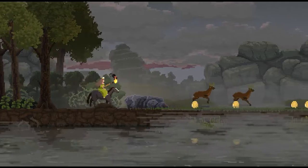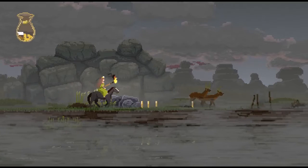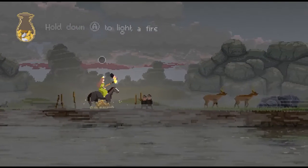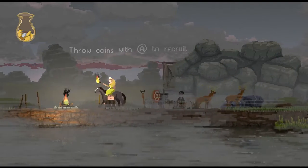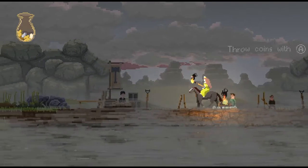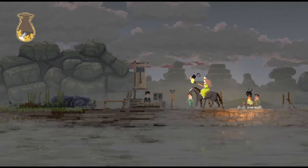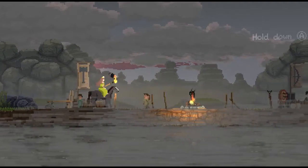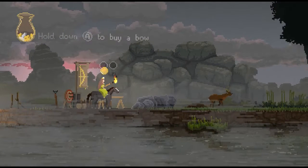So the main mechanic, or resource that you have to manage, is just these coins. You use these coins to, for instance, build my starting bonfire — so this starts the kingdom off. We drop coins to recruit people for our kingdom. So those two guys work for us now, or they're part of our kingdom. And then we also use coins to build tools.